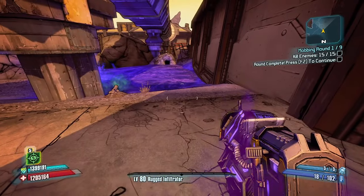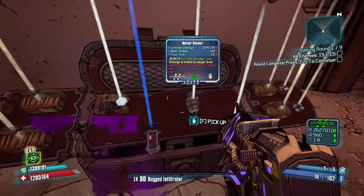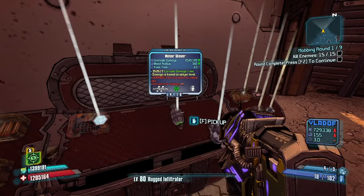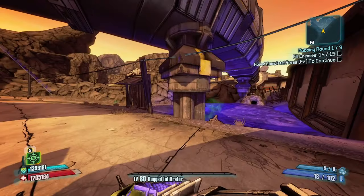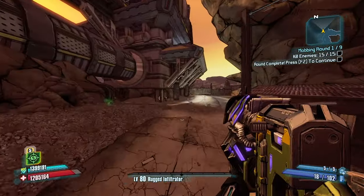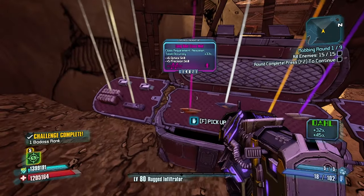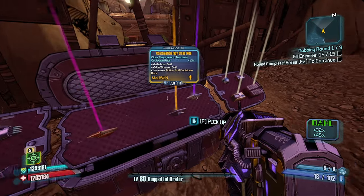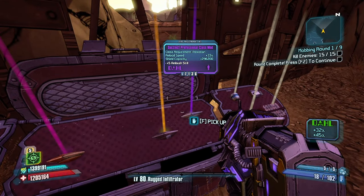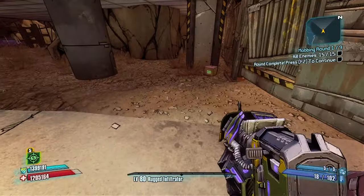Let's see what we can get. Grenades — I want to try these out. I'm looking for an actual Magic Missile. There's an actual Magic Missile — that could be kind of good. Let's keep it for now. It might actually work like a standard Magic Missile, which could be nice.